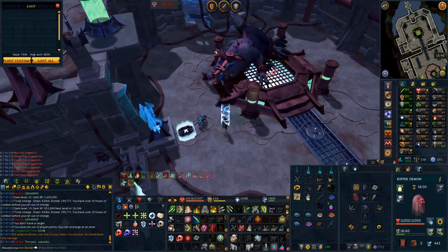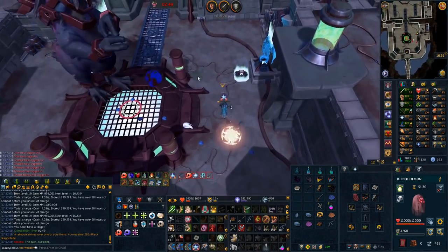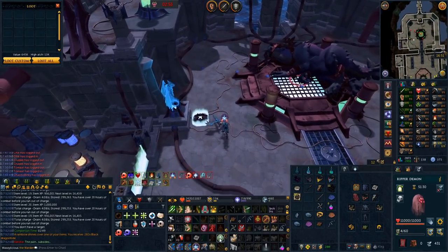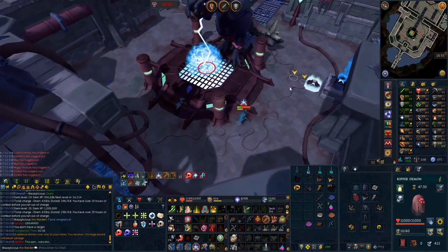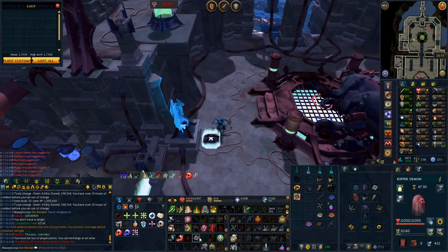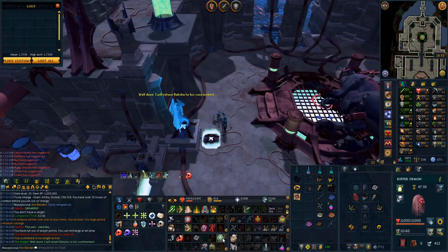Another one bites the dust - more dragon hide. How can I just remove this from the drop table please? I've had 5k of it now, that's too much. Kill number two and we get 14 huge orikalkum, which on its own is a good drop, but that means we're now five or six hours dry overall - so it's going well.